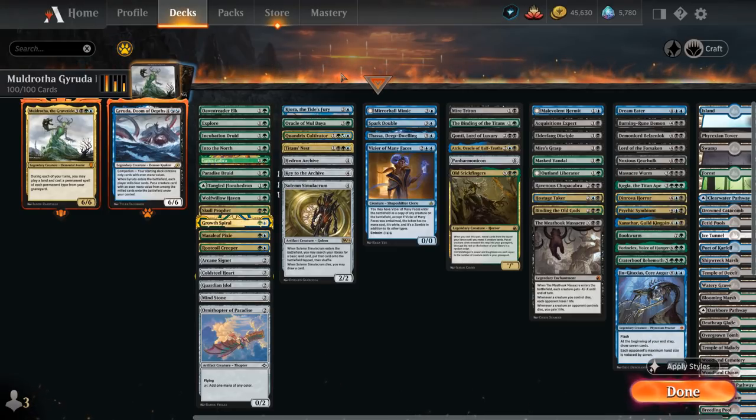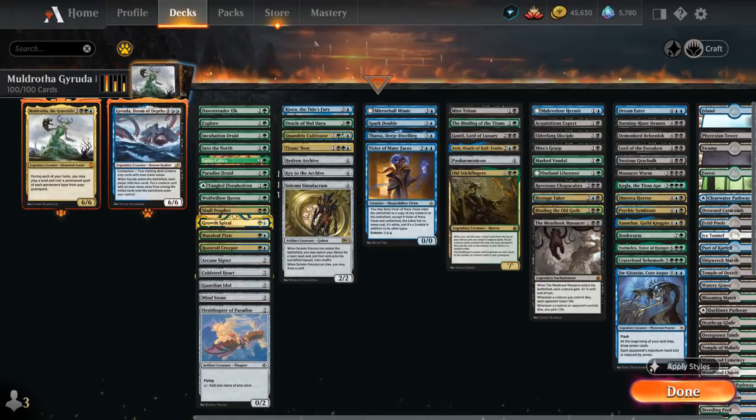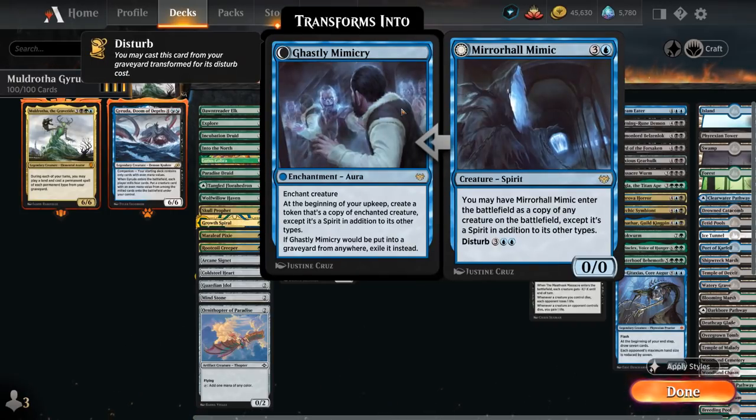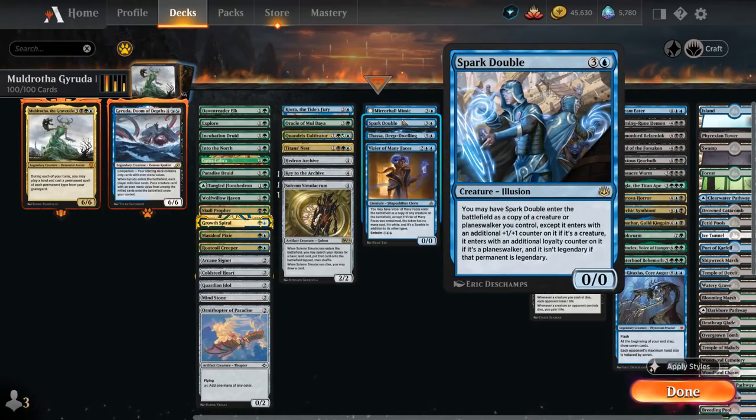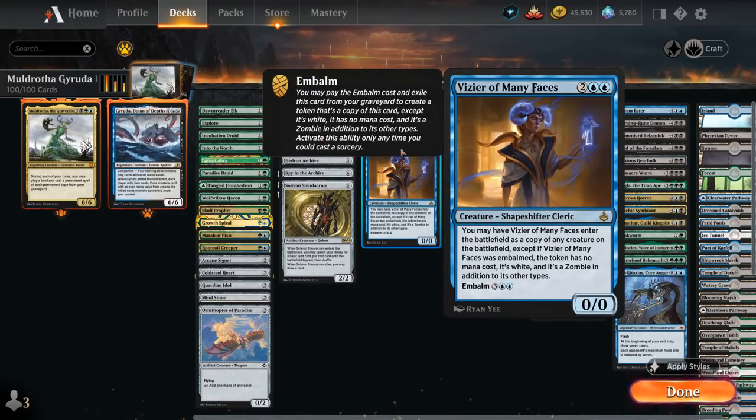The next category is clone effects, which are particularly synergistic with Geruda — if we mill the top four cards and find a clone effect, we copy Geruda and mill four more cards, potentially finding another expensive creature. Mirror Hall Mimic enters as a copy of any creature, and can also be disturbed out of the graveyard as a powerful enchantment aura. Spark Double ignores the legendary rule, so that's one way to have two Gerudas in play. Thassa doesn't clone a creature but flickers one each turn — another way to re-trigger Geruda's ETB. And Vizier of Many Faces also enters as a copy and can embalm from our graveyard for five mana.